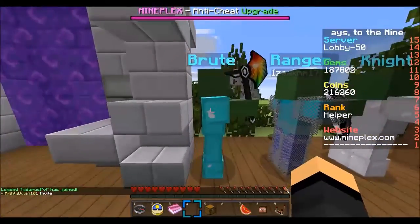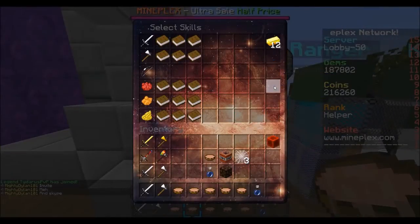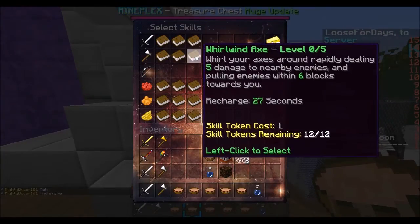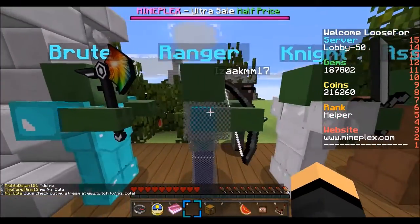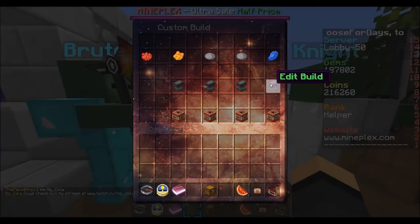First off, on Brute, let's just go to edit build. The first thing you will unlock after getting all the champion's achievements is the Whirlwind Axe. Whirl your axes around rapidly, dealing 5 damage to nearby enemies and pulling enemies within 6 blocks towards you. Recharge 27 seconds, skill token cost 1, 12 out of 12, and you can level this up to level 5.